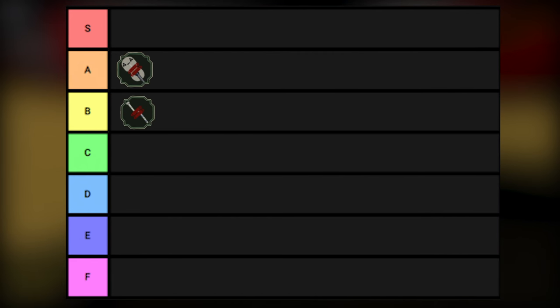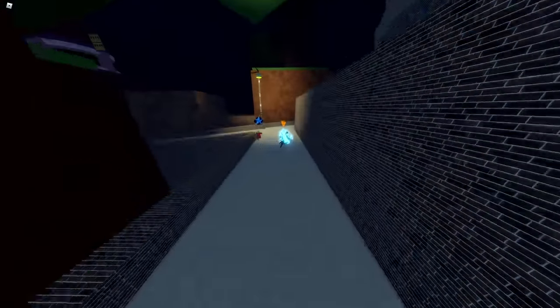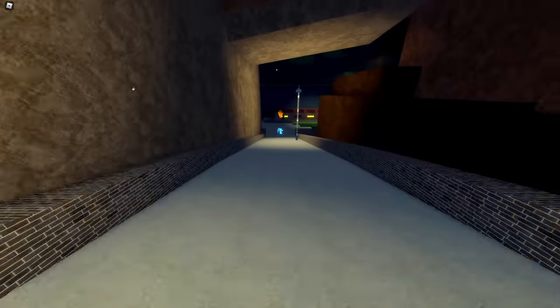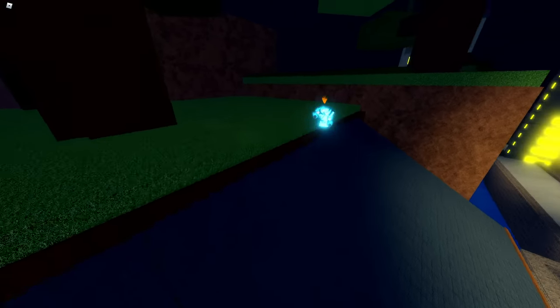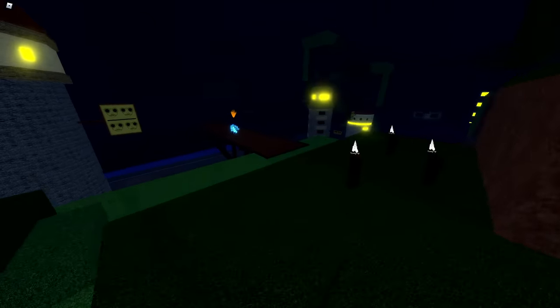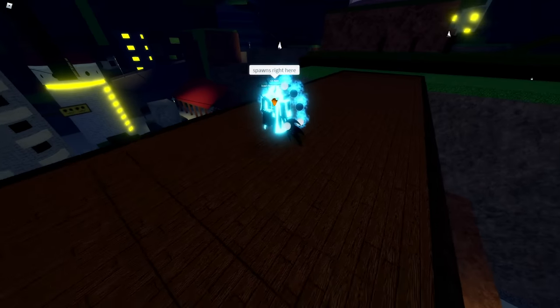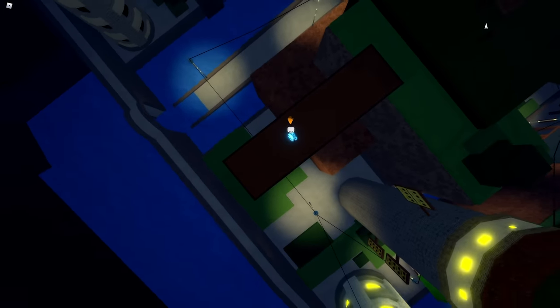Now I'm about to show you guys where the Bubble Flute spawns and then move on to the last weapon, which is the Sound Flute. I'm about to show you guys where the Bubble Flute spawns — just follow me and I'm going to lead the way to the spawn location. Here's the spawn location for the Bubble Flute weapon. With that being said, moving on to the last weapon — the Sound Flute weapon.